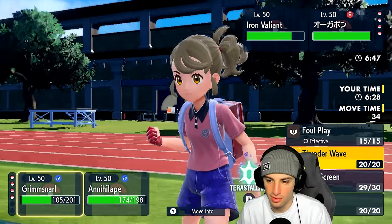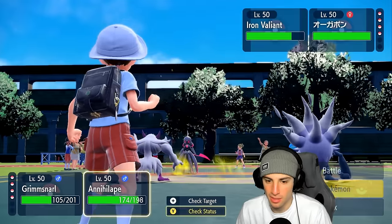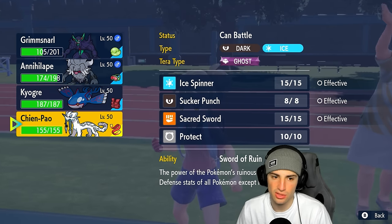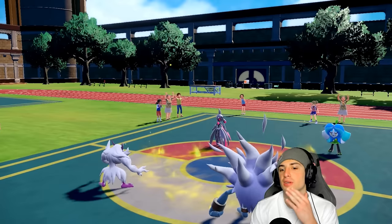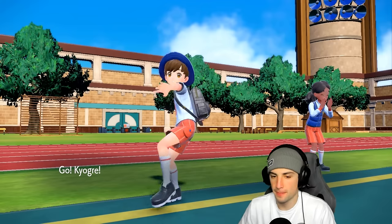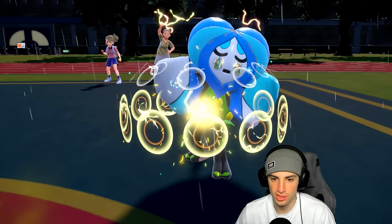I'm going to start Thunder Waving — basically paralyze everybody — and hard swap into Kyogre at this point. I'm gonna save my Focus Ash for Shen Pao. Let's start throwing some paralyzes around and get out our lovely Kyogre. I know I can't use Water moves onto Ogre Pond, but Thunder Wave is gonna work well here — we love paralyzing.